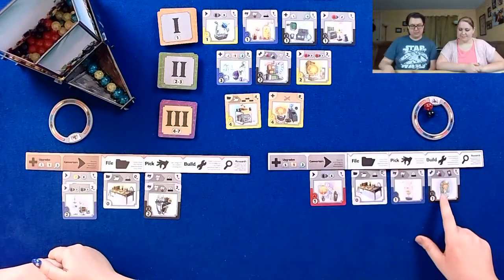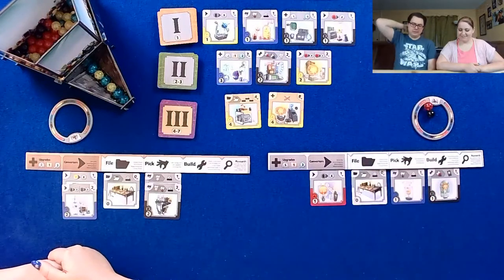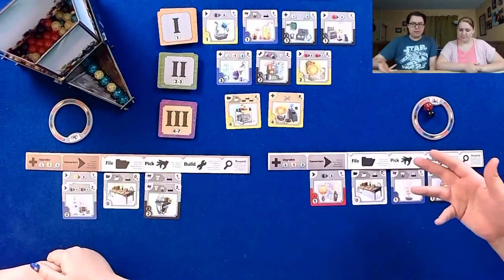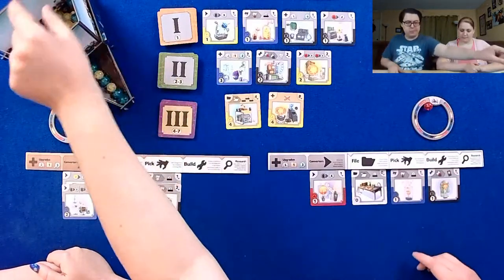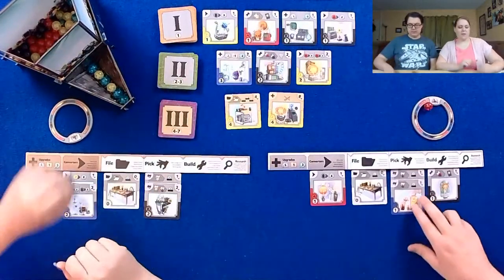That is what I want — build a single red building and get a lot of neat stuff out of it. So you don't have any marbles, so I don't have to worry about you taking it. I'm gonna spend a black marble as a wild to buy this blue one — so every time I pick red, I also get to pick one out of the top.